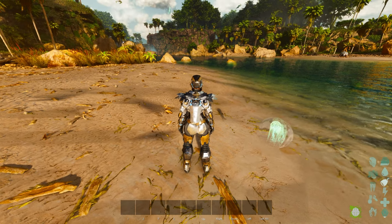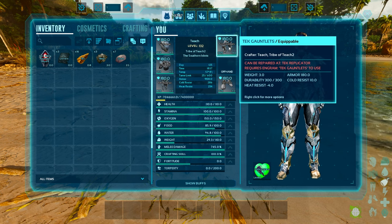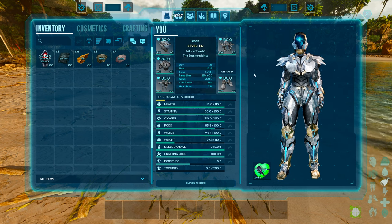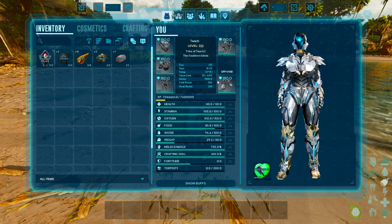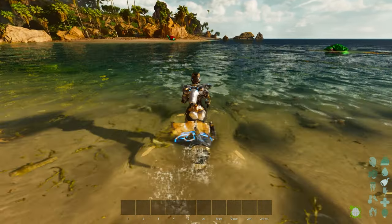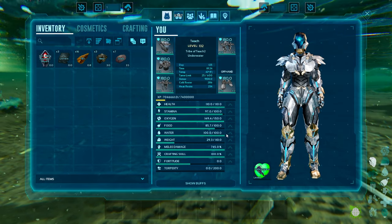Let's talk about the base stats. You get a total of 180 armor per piece, sitting at 900 armor total. The durability is pretty strong at 300 per piece. Each piece also provides a ridiculous heat and cold resistance — almost 300 without any points in fortitude — which is a huge number allowing you to survive anything in Ark. With a full tech suit on, you can also go into the water without any oxygen conditions, because the tech helmet constantly refreshes your oxygen supply.